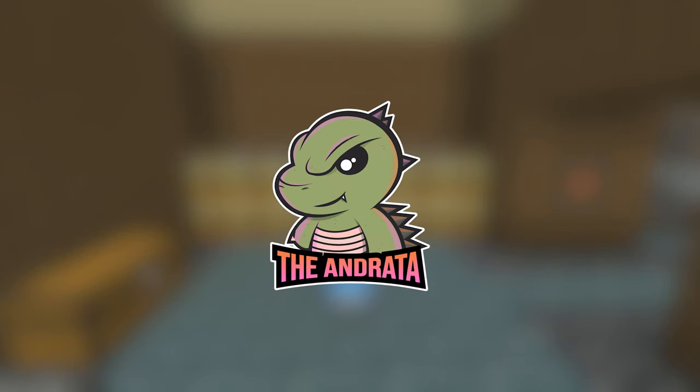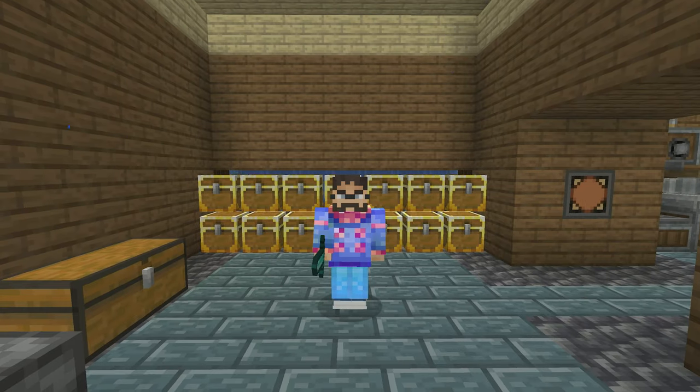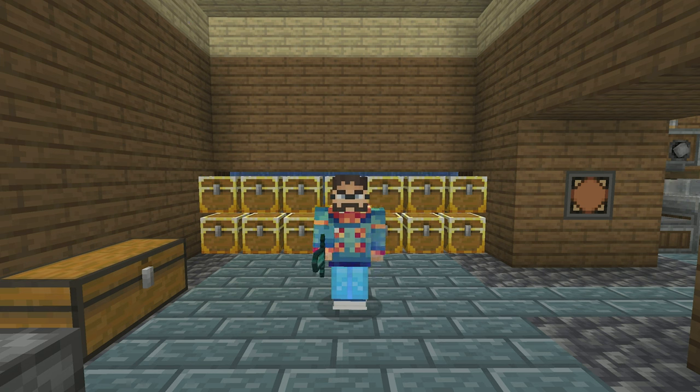Hello there everyone. The Andrada here, and welcome back to episode 11 of our Enigmatica 6 Expert Let's Play series, where today we are setting up infinite power by burning charcoal. Let's get started.